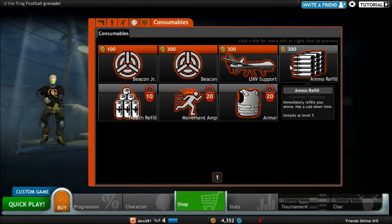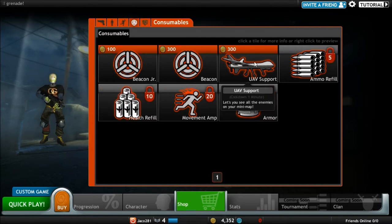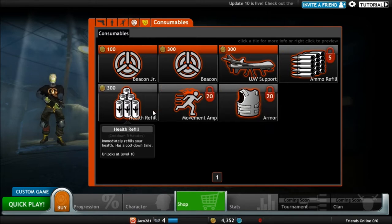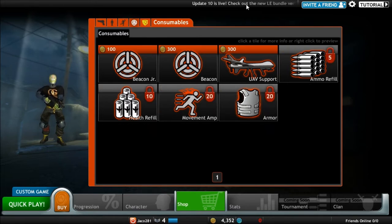And you can buy consumables. You can have UAV support, beacon, beacon junior, ammo refill, armor, movement amp, health refill — all that good stuff.